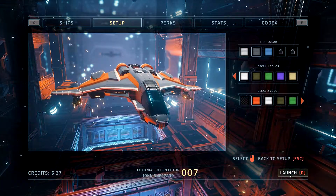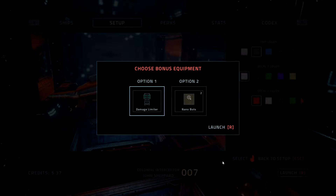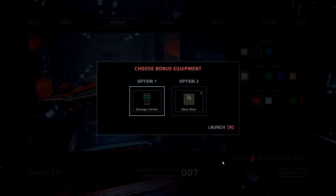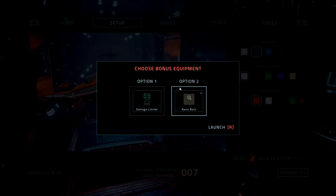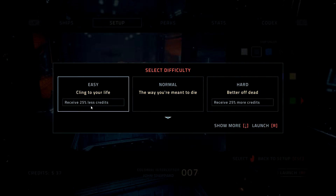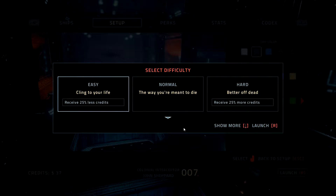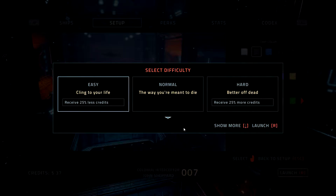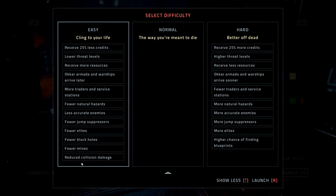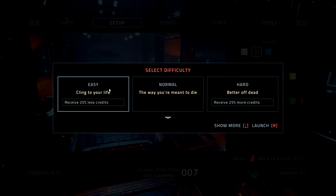Due to my upgrades, I get bonus loot to start off with. I can get a damage limiter or nanobots — healing — so we'll take the nanobots. There are three difficulty choices: easy gives you less credits but lets you get much further in the game at my stage. As you progress the roguelite grind, you'll be able to get just as far in normal and hard mode. Let's just deal with it and launch.